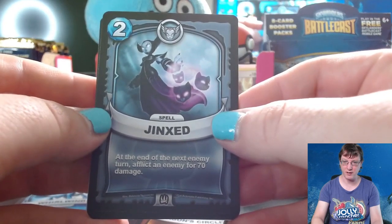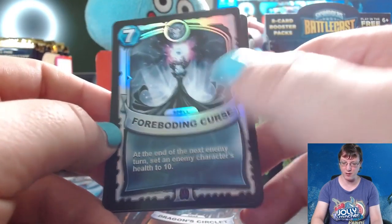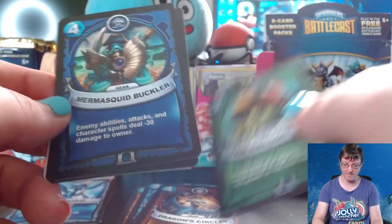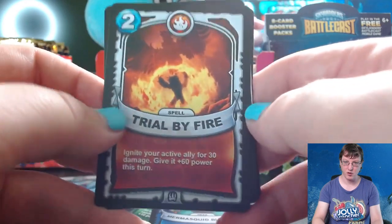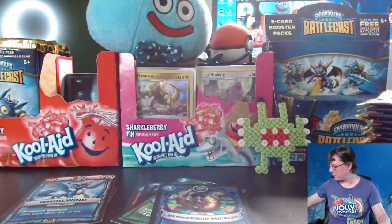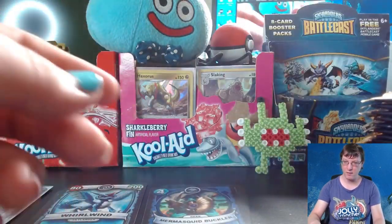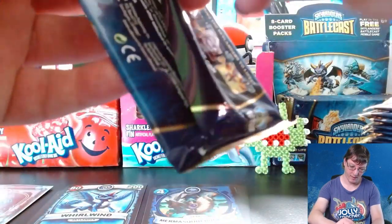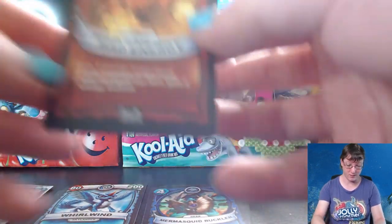Pack three: we got Jinxed, a can of Kelp, a Silver Holographic Epic Rare Foreboding Curse — let's leave that up for a minute — a 10-gallon hat, Mermisquid Buckler, Noxious Firebrand, Trial by Fire, and Abracaboom. Let's go ahead and grab a sleeve for this Foreboding Curse. So far: two Ultimate Skylanders and a Silver Holo Epic. That's great — Eruptor is on a roll.